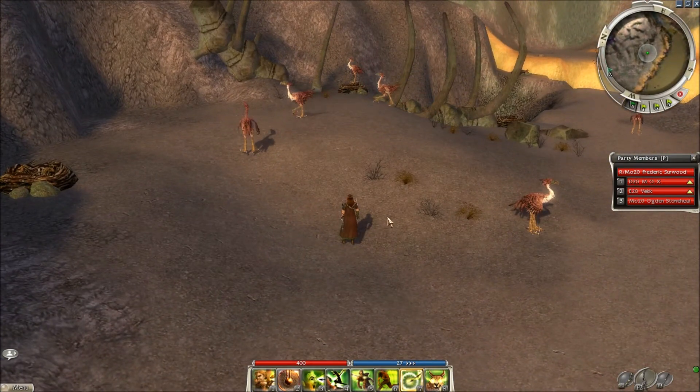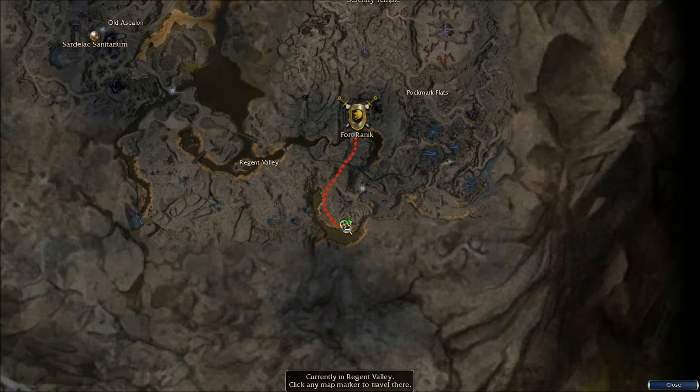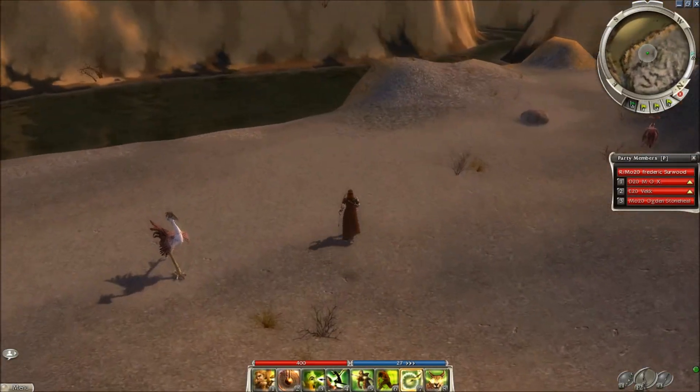I'll show you on the map where it is. You travel to Fort Rennick and then travel south. Over here you have the Moabirds. The enemies here are between level 3 and level 8.